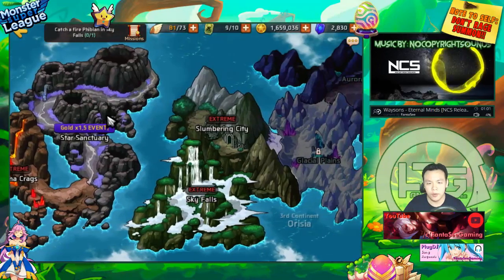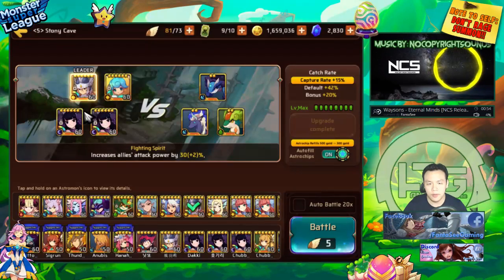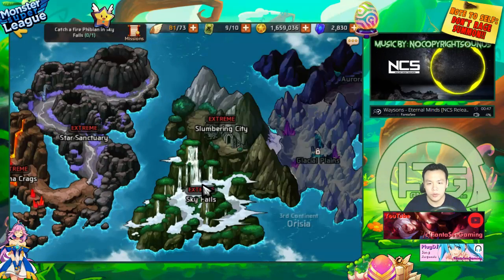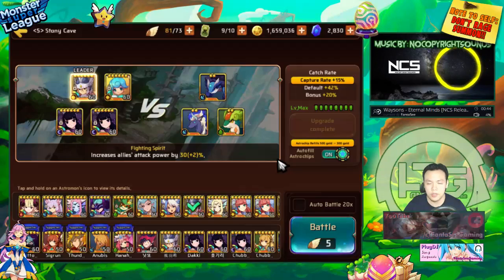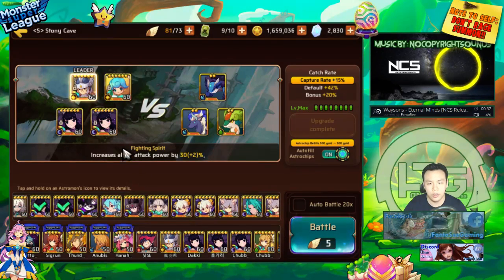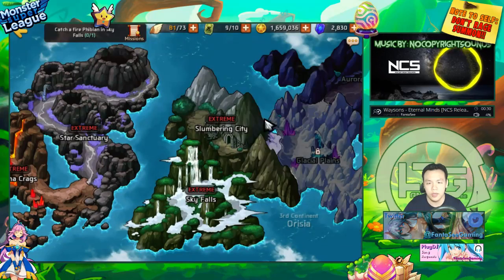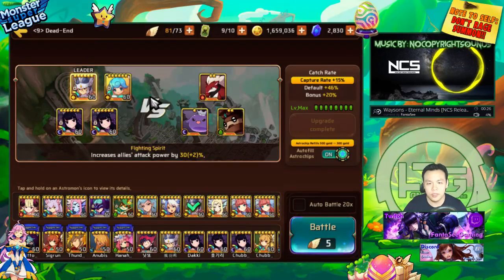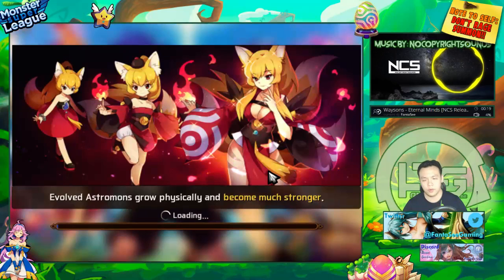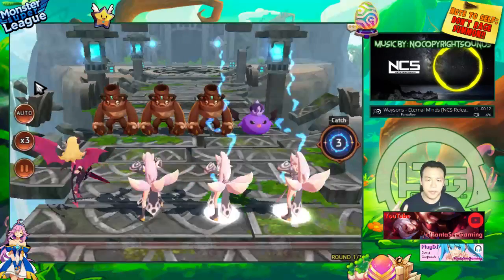I've been testing out teams where Sky Falls, but it actually hasn't been much better than Slumbering City — it averages around a minute 40. I've tried many teams for this stage: using this team, but sometimes one of the Monas would die and runs would take longer; trying two Sea Stars or two Mihos — it still averages around 1:40, so it's not that good. But I do farm the Slumbering City gold stage quite a lot, and I'll show the gems for all my units after the runs. This is mainly what I use for farming this stage.